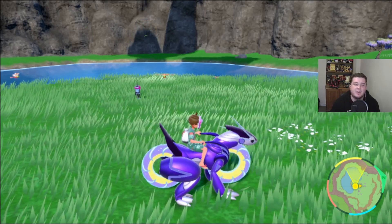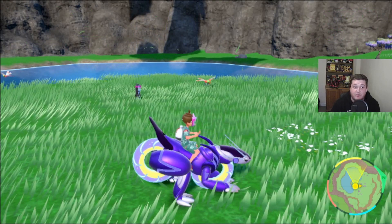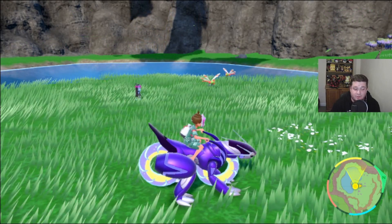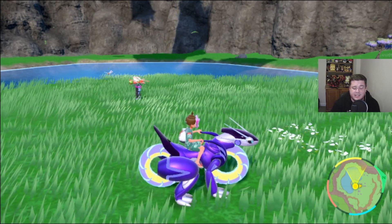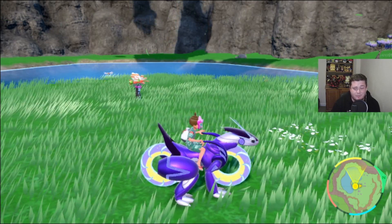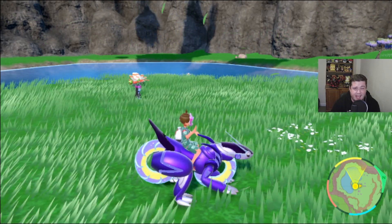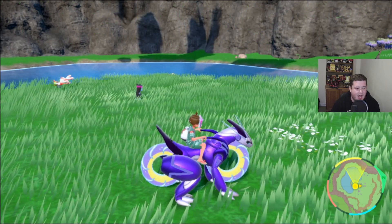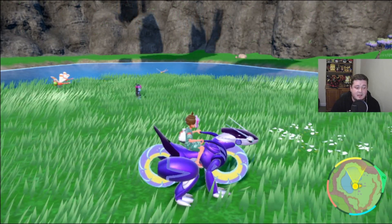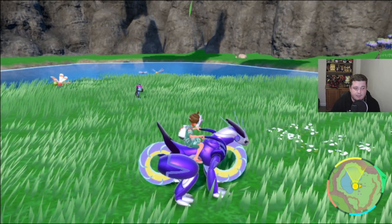Hello, my wolf pack, and welcome to a short video just showing you where you can catch the funky monkey — monkey donkey, whatever it is — of the loyal trio. As you can see, it's on my screen right there. Basically what you need to do is make your way through the story and complete it. I'm not sure if you can access it before the end, but I'm doing it after finishing the game.